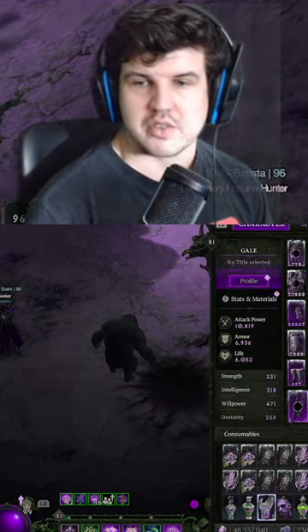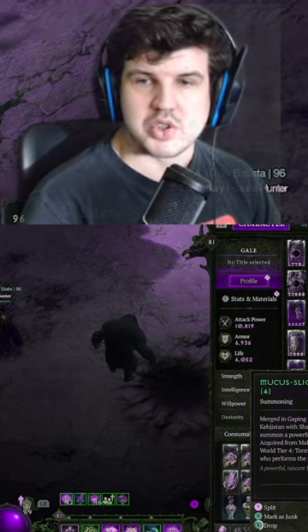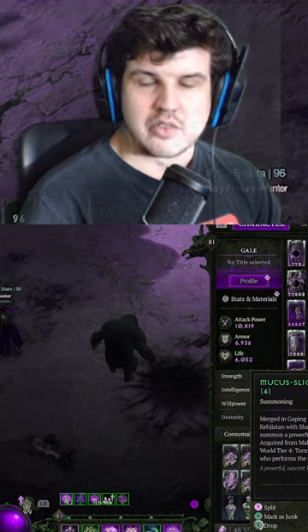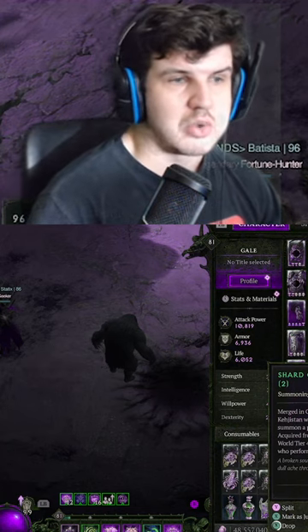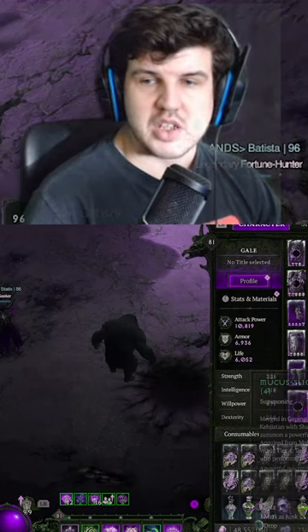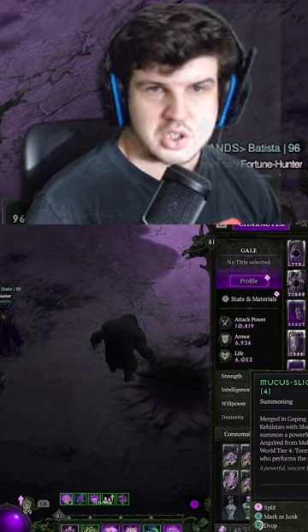The only way to get to Durial is by obtaining certain materials. You need Mucus Slick Eggs, which you get from Varshon — so you have to beat Varshon. You also need the Shard of Agonies, which you get by beating Grigwar. You need two of each to summon Durial, so you must kill both Varshon and Grigwar first.